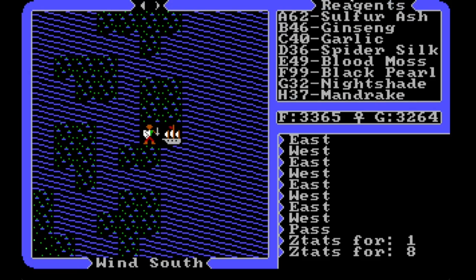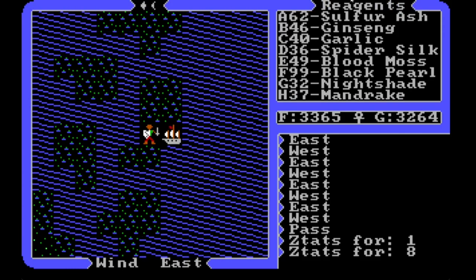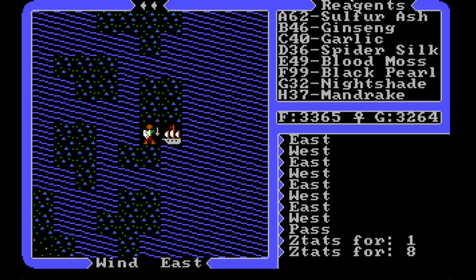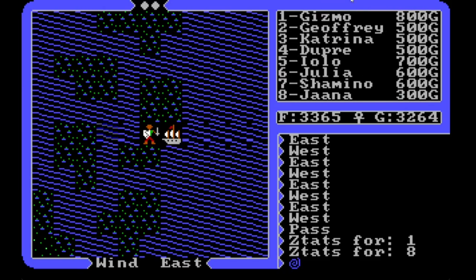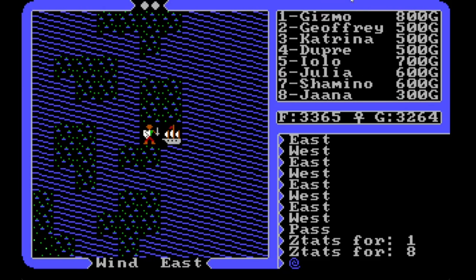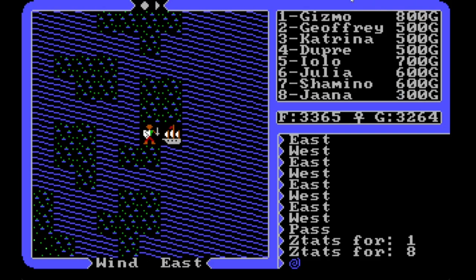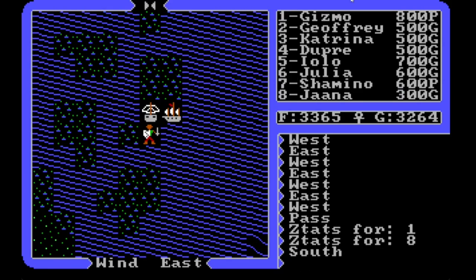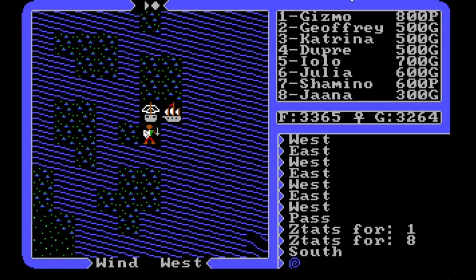As I'm going through this grinding and getting the mandrake, we're at 37 mandrake right now and 32 nightshade. I want to get both up to 99 so we can mix spells on the go if we need to and have everything we might possibly need. It might be a bit of overkill, but I think I'm okay with that.